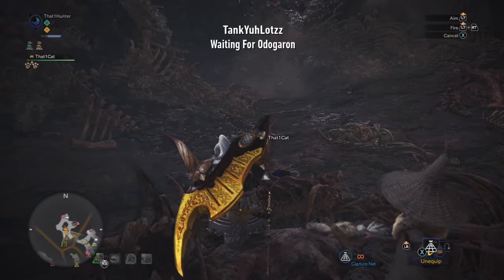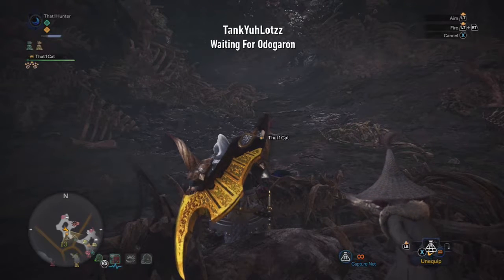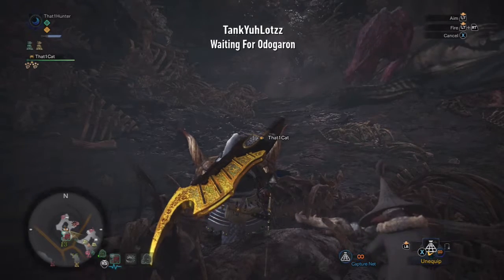You're gonna want to get this as soon as you unlock high rank expeditions, as it's very useful. Also, the tailrider — which is a Gajalaka — is gonna paralyze your monsters, allowing you to deal high damage.